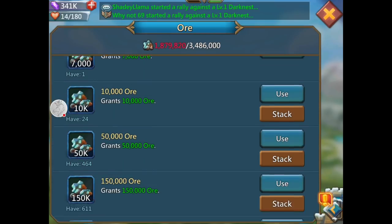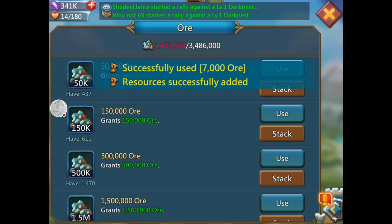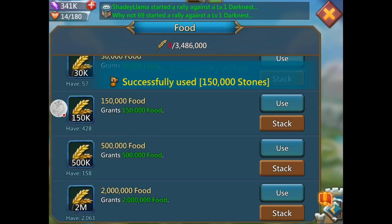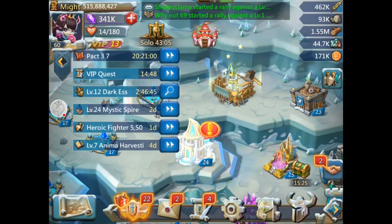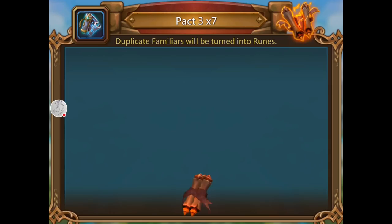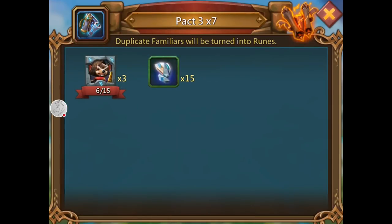It costs 348,000 to get seven packs going — pretty expensive. That's why I have a bunch of springs, because I get free energy so I don't have to spend my gems on it — basically making gems, like my last video said. Let's merge. Hey, I got three — exactly what I wanted! Six out of 15, on my way to a level 20 upgraded Mole Shaman.